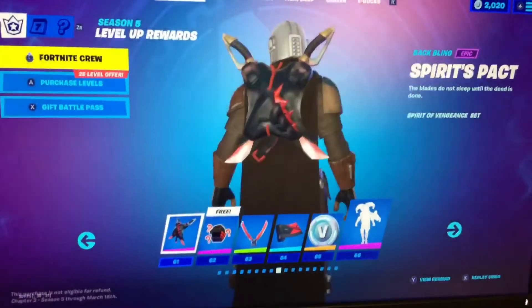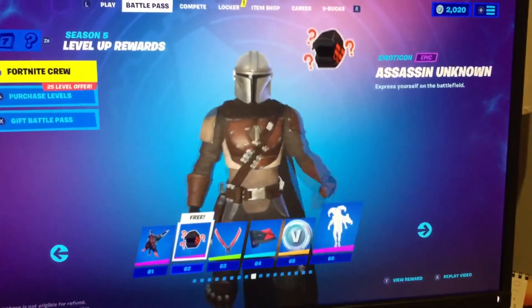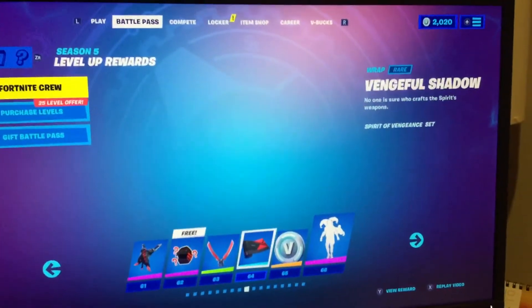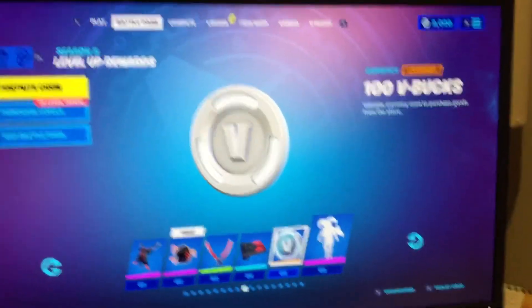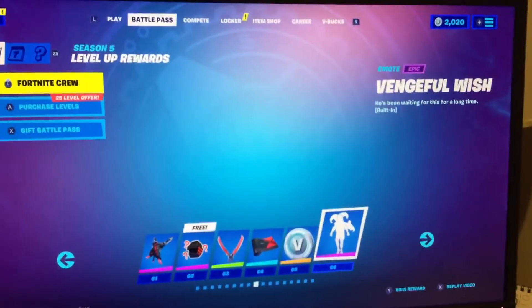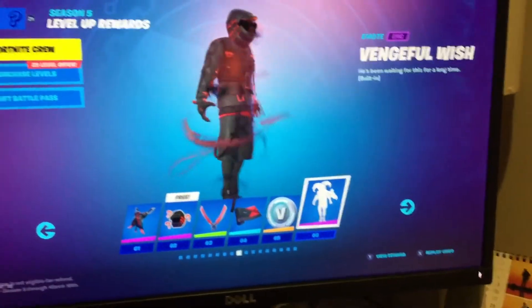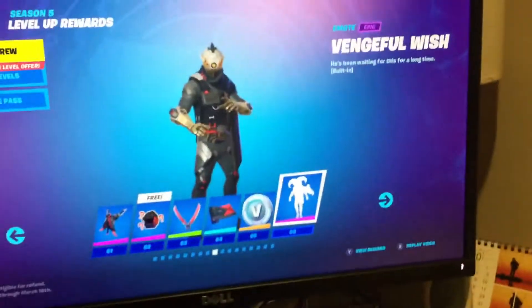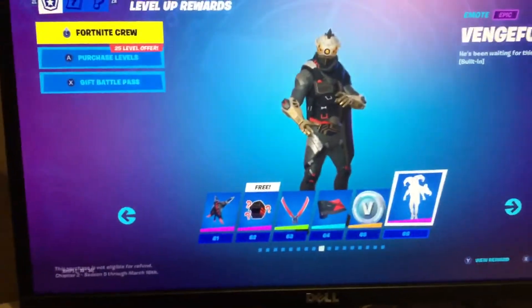Next we got the Spirits Pack - the Assassin Unknown, the Oath and Sorrow, good pickaxe - the Vengeful Shadow, very good red and black style, 100 V-Bucks, and the Vengeful Wish. That's actually dope! Leave a comment - which style do you like better? One will be the first one, two will be this one.